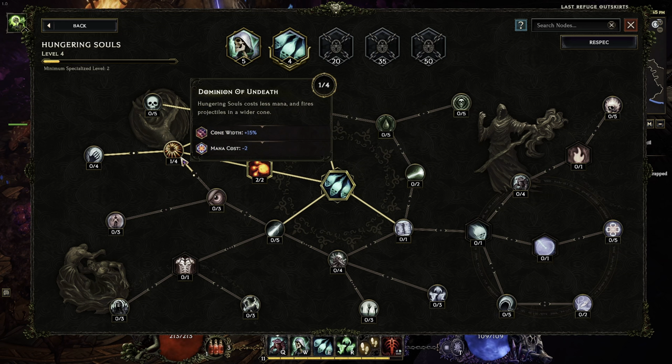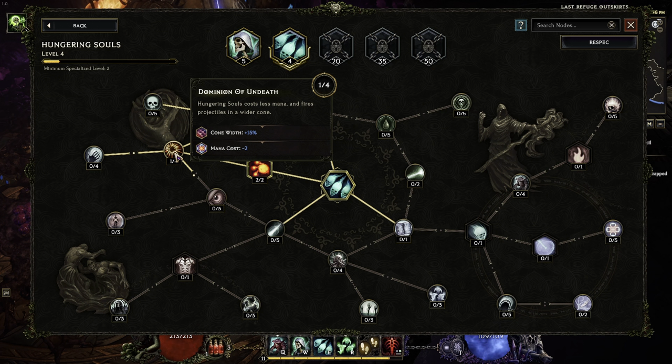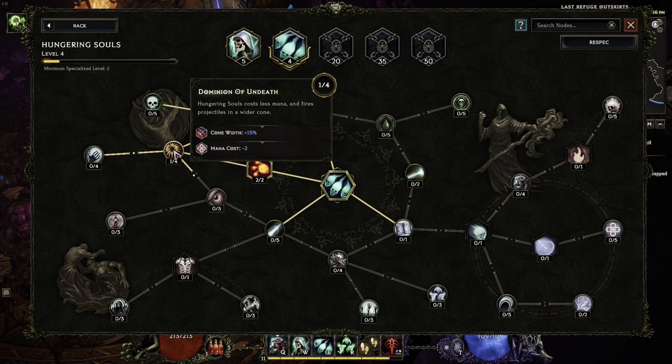Then we're on to Dominion of Undeath, and I chose specifically to cut down the cost of the Soul Swarm. So we gotta keep that balance, especially after leveling up the Soul Swarm skill.